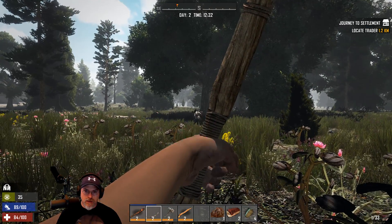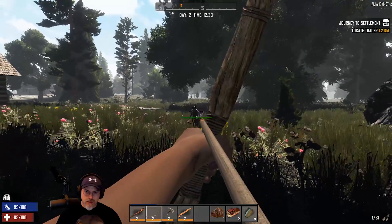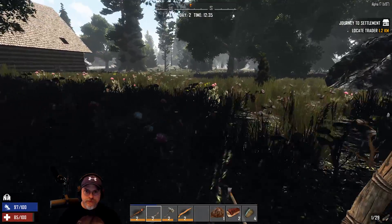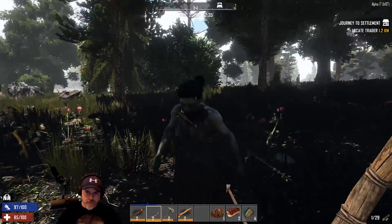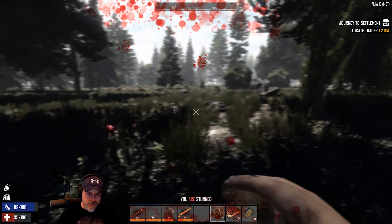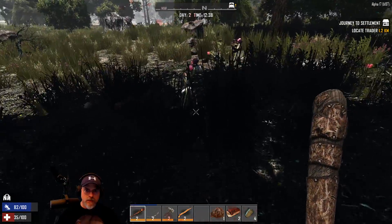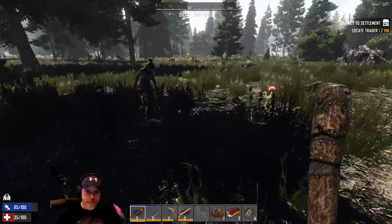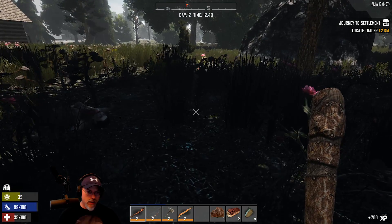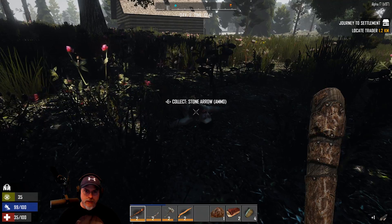Let's see if we can take her out — we do have some more points to spend too. Oh, she's right on us! Not good, not good — she got two hits off on me, she's really fast. Okay, so that's her first fall. We got her! Well, that could have gone worse than it did.